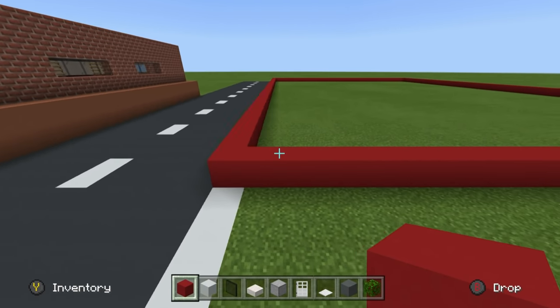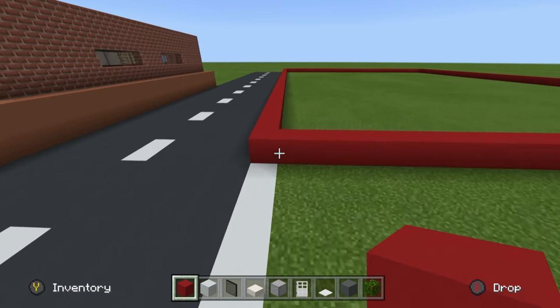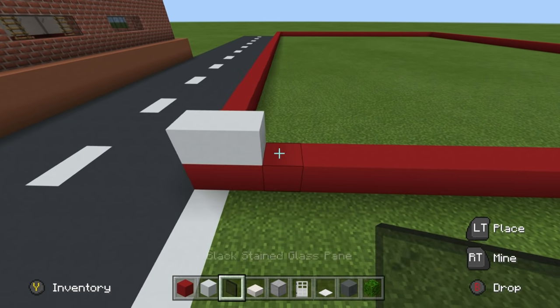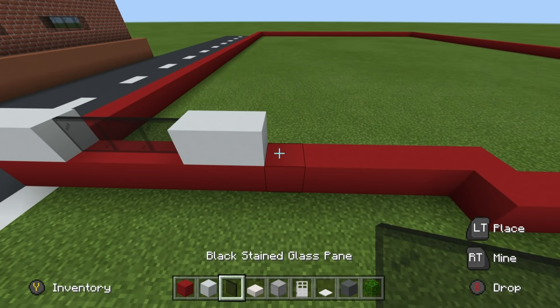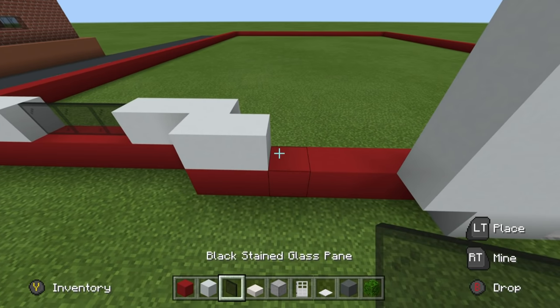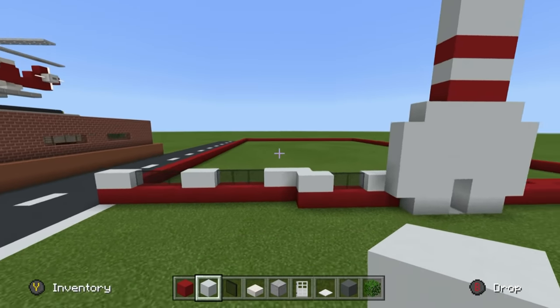Almost all of the details are going to be added to the front. Starting from the very first red concrete block that we placed, place two white concrete going right, then a row of three glass, then two white concrete, three glass, and three white concrete. Extend forwards, extend to the right by one, place two glass, and then three white concrete — so that is what we want to have.